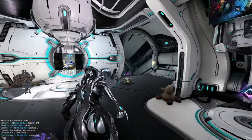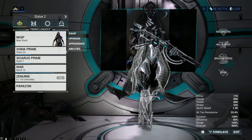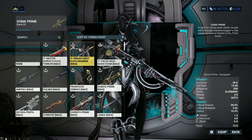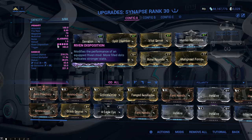The first thing I want to make clear is that Rivens are an extension of your mods. By that I mean, when you mod things within Warframe, you have different mod slots and different mod capabilities. When I go over to something like my Synapse, which is over here, and look over to the Upgrade tab, for every weapon you will have a Riven disposition. This changes the performance stats of a certain weapon's Rivens.